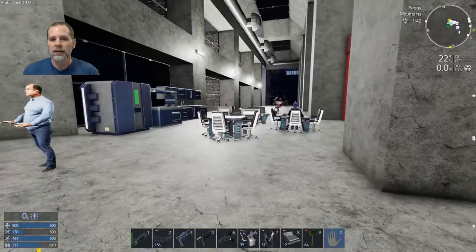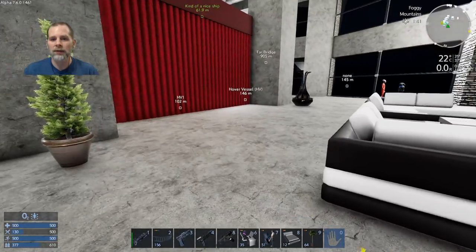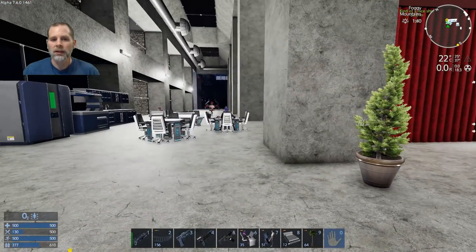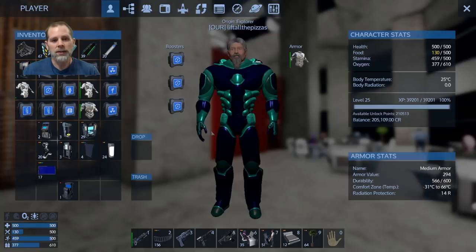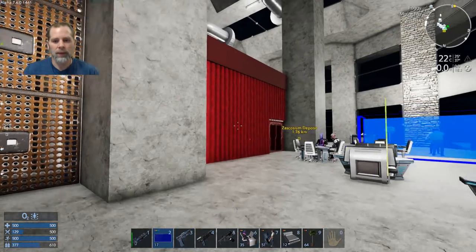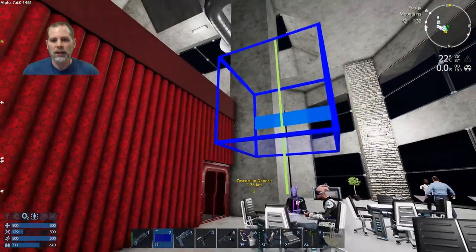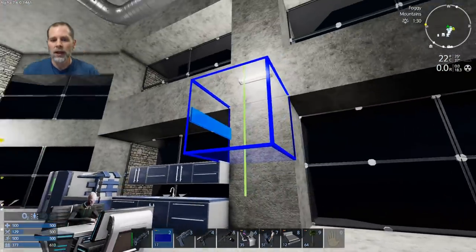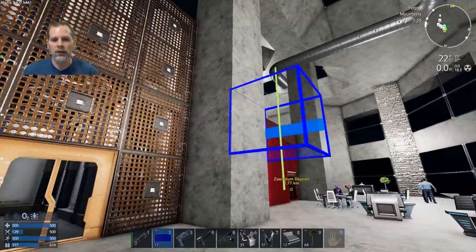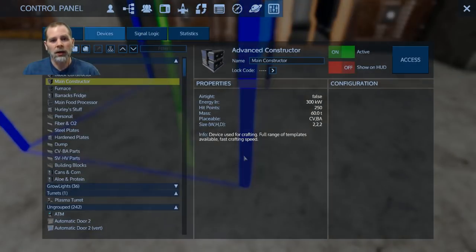We've got some population now, people sitting around doing stuff. This can be the cafeteria area and we can even put signs up here. We can do crew quarters here - can't really put a sign on that wall though. I'm kind of wondering if we should put a little archway across here and then have a sign on it.